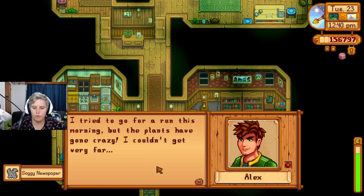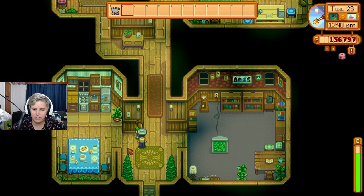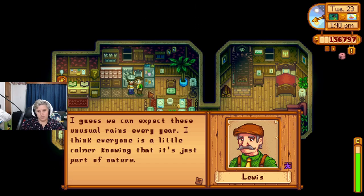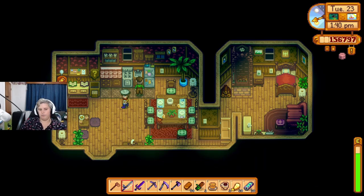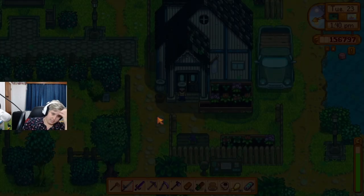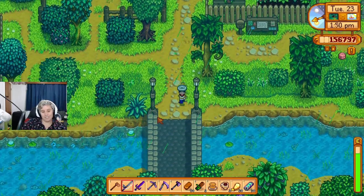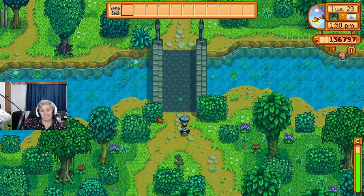You guys should tell me who I should date — maybe I should run a poll. I tried to go for a run this morning but the plants have gone crazy, I didn't get very far. 'I guess we expect unusual rains every year — I think everyone's a little calmer knowing it's just part of nature.' That's the second year dialogue even though it's our first time experiencing it, but we are in our second year of the game.